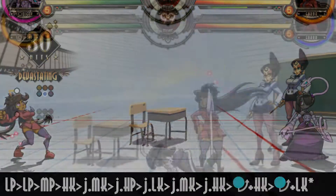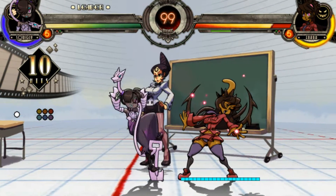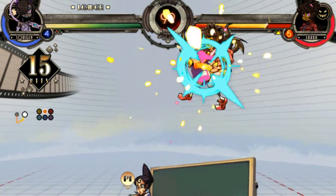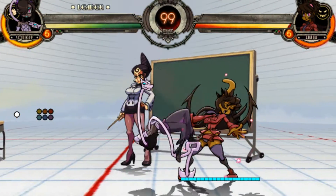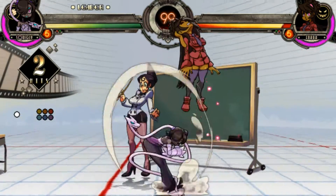Depending on the way you end the special move, you have several options to do. But after Grave Digger — the heavy version — you can also do a Super right after, and also a Charge right after. So as you can see, you have many options with Squiggly depending on the combo. You can do any special you want and test out which one you want to do.